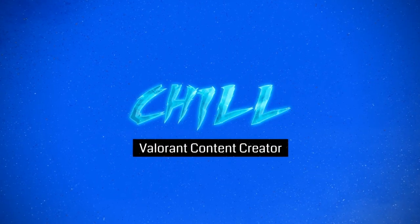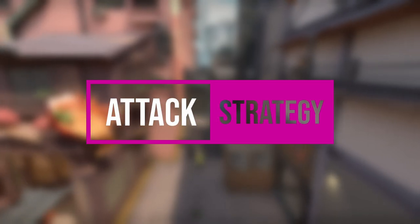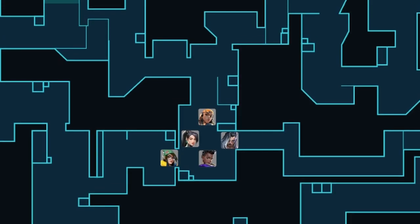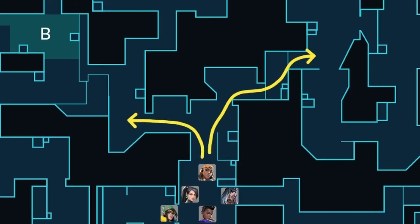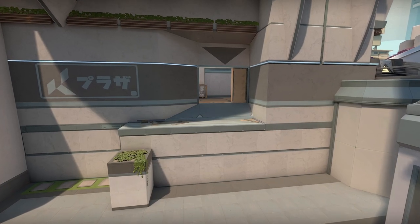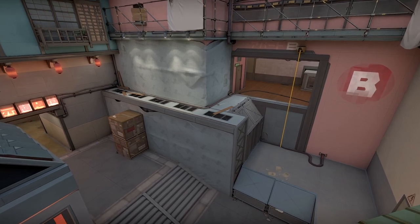I know your time is precious, so I won't waste any more of it. I'm Chill and let's get into it. Let's start with your attack strategy. You will generally want to take mid-control on Split since this area can quickly get you into the tower positions at A and B. This is strong due to the high ground areas above each spike site.